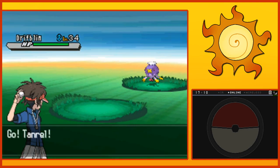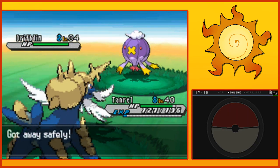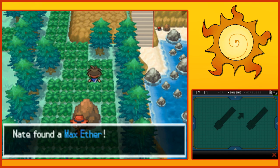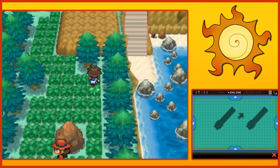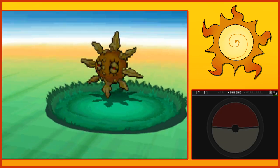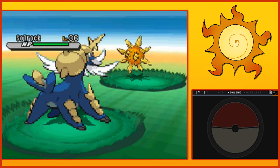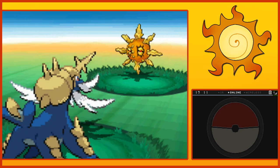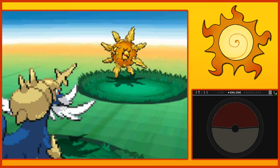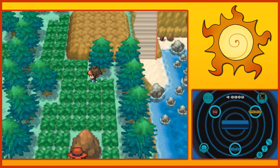That's Drifblim. I'm not dealing with that thing. It scares me — it abducts children. Max Ether. Okay. Soul Rock — I will take the Soul Rock, though, because that's easy experience for Tanro. Waterfall. It's a Fire Rock type. And that just means, hey buddy, you're gonna die. Sorry, that's just how it is. Alright, I'm gonna put Repel on now, just so we can do some more exploring here without being interrupted all the time.